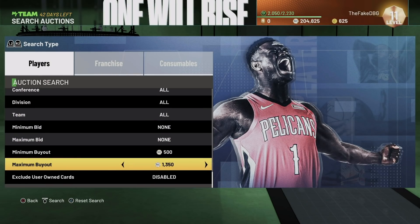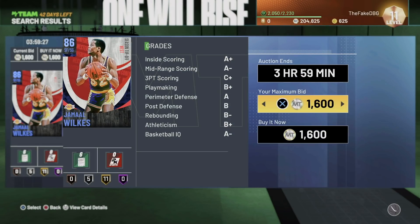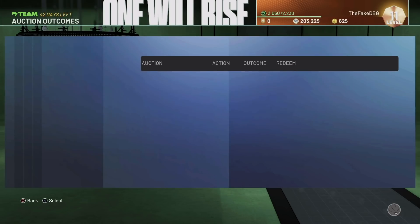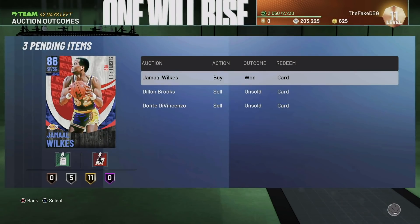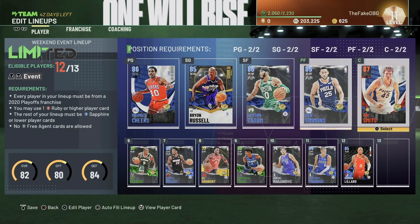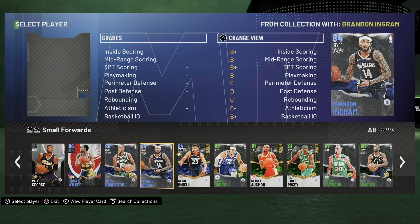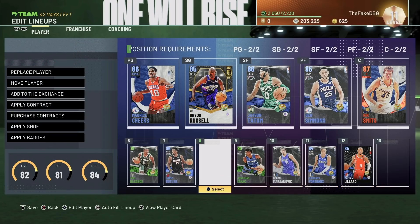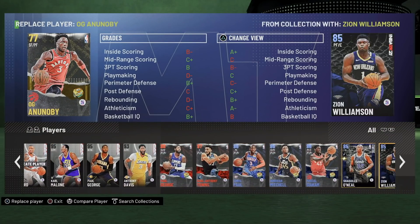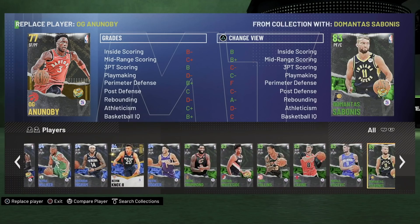If I can get him for less than 4 to 5k I'll be delighted. 1,600 MT — people are sleeping on Jamal Wilkes! He's actually going to come in here for OG at small forward, which means we don't have to put OG Anunoby in the squad, and we can then put in a scoring wing.